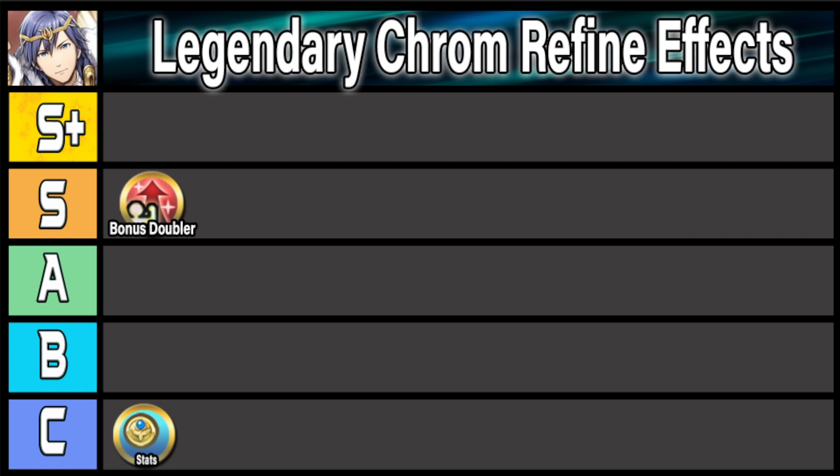Another effect that could be a very big deal is special acceleration — that breath effect on dual phase. Legendary Krom really wants to be able to hit those Deadeyes, and in order to do that he needs some kind of special acceleration because it is a 3-cooldown special and he doesn't have Slang. Even with Slang, you still want that special acceleration as it lets you get past Guard sometimes and allows more consistent Deadeye procs. So if he gets special acceleration, that would be a great effect, making him a much more consistent nuke. I'm going to put the breath effect all the way up in A tier.